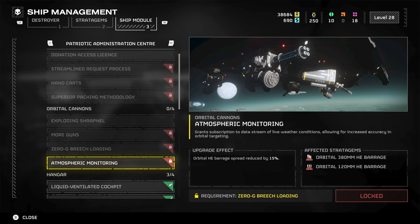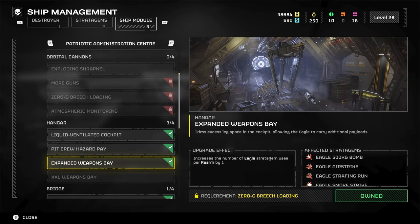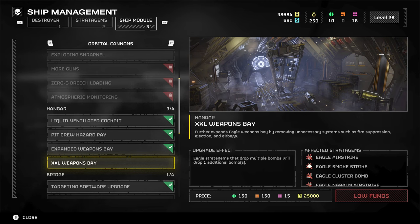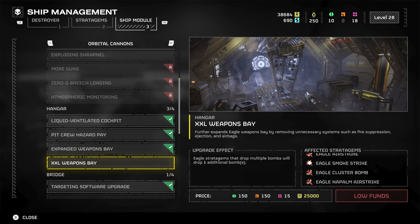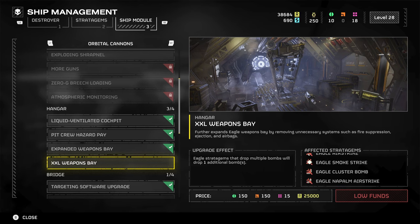Under the Hangar we have the Double XL Weapons Bay. You'll see at the bottom right that I've got this one available to purchase when I have the funds. This is 150 common and rare, 15 super rare samples, and 25,000 requisition.